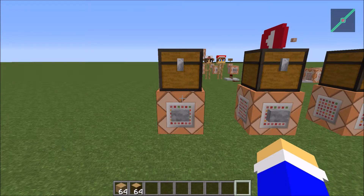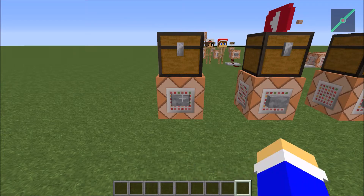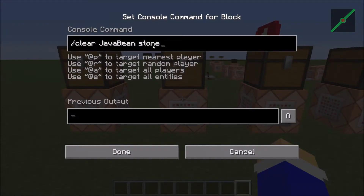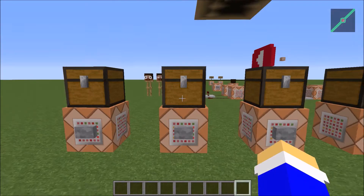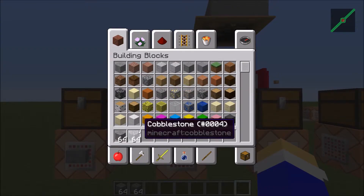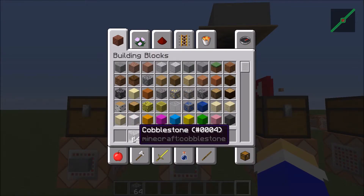Also, I wanted to add that if you just have slash clear and the player selector, it'll remove everything, not just stone. So here, if you add the ID, which is stone, then it will only take the stone away from me. As you can see, I still have the cobblestone in my inventory.